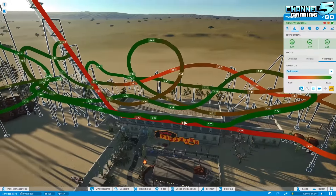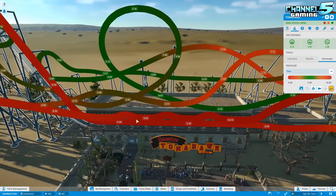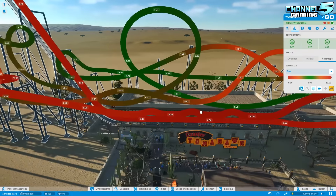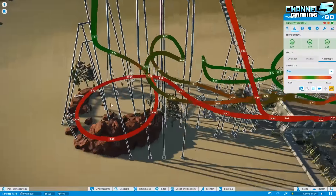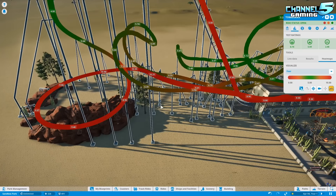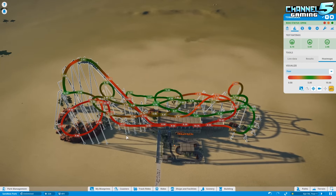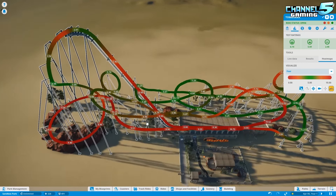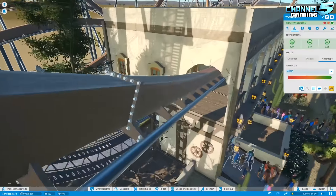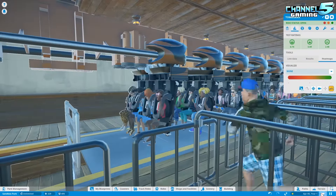I feel like they should balance that out — where a good level of fear should be like a 5. You're not too scared but you're having fun. But a 10 means you're absolutely terrified, and if you're shitting your pants, you're not having a good time. That's something I've been torn about with this game. In other coaster games, if it was too scary, the excitement would drop — but this game doesn't seem to have that logic built in. Nonetheless, I don't want to take anything away from the coaster — it was very nice design overall.